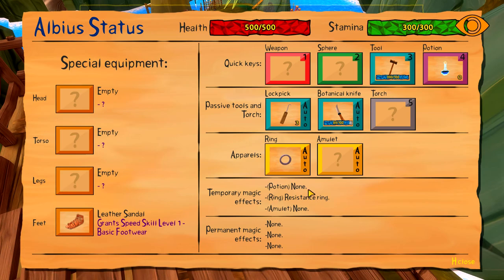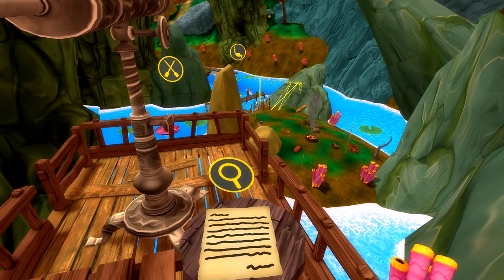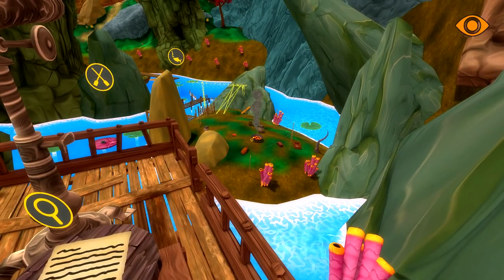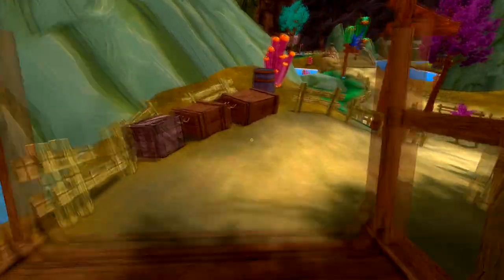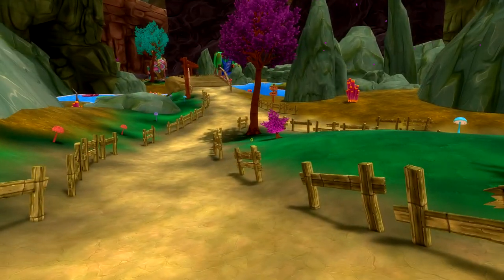Temporary magic effects - potion none, ring resistance ring, amulet none. We got a little ring. Isn't that new - was there all this stuff down here? I just feel like it looks different than last time. Maybe I didn't study it that closely. We are more or less as far as we were last time.